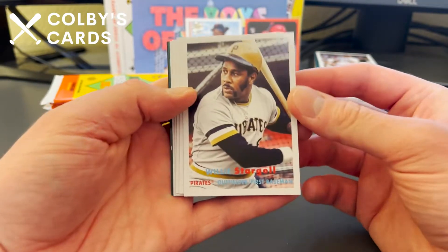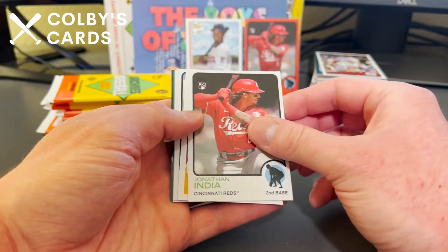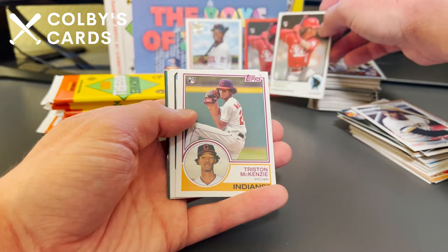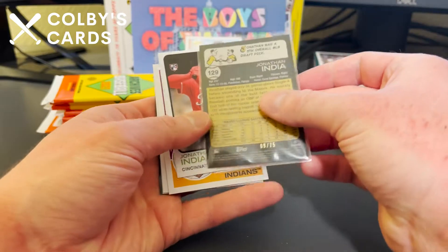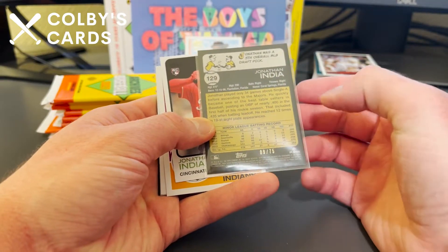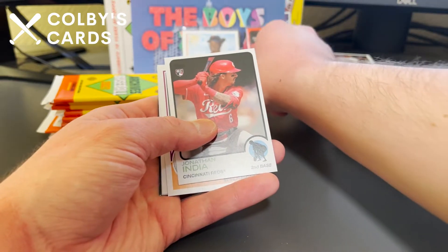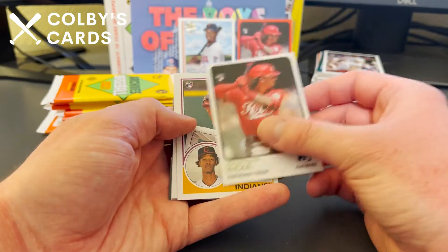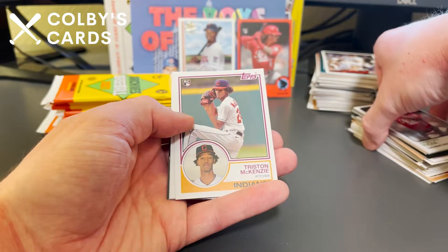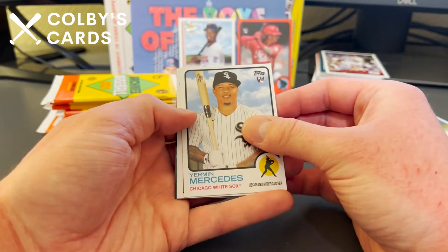Willie 'Pops' Stargell throwback for the Pirates — very cool card. Jonathan India — here's his base rookie card from this set. The red parallel I pulled earlier is actually numbered 9 out of 75 — very nice numbered card. Shannon Stewart's trying to slide off the display. Tristan McKenzie and Yermin Mercedes as well.